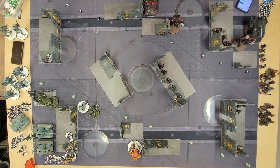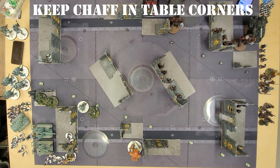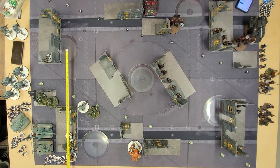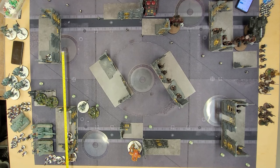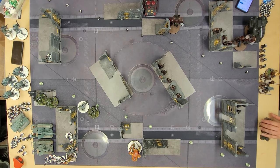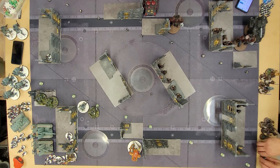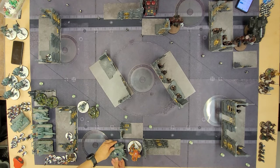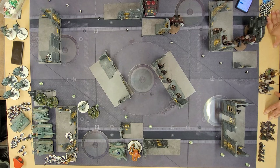In subsequent turns, of course get units onto objectives to score the primary. Related to this, another 10th edition consideration is keeping chaff units near table quarters. The secondary objective Investigate Signal requires a unit to be wholly within 9 inches of a table quarter to score 2 victory points per table quarter they perform the action in. Any unit can do this, but why waste a turn of shooting on a Basilisk or Manticore when an infantry squad can do so instead? You're catering for just one secondary objective out of a total of 16, but when it does come up you want to be well prepared. It would also interact nicely with Engage on All Fronts, since units in table corners are well within the table quarter.